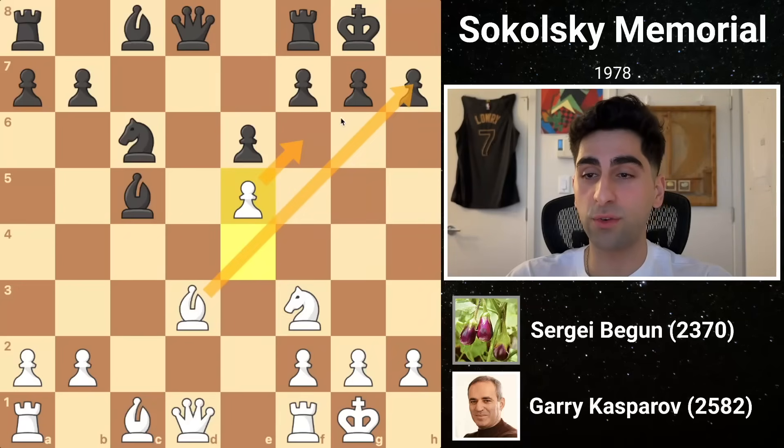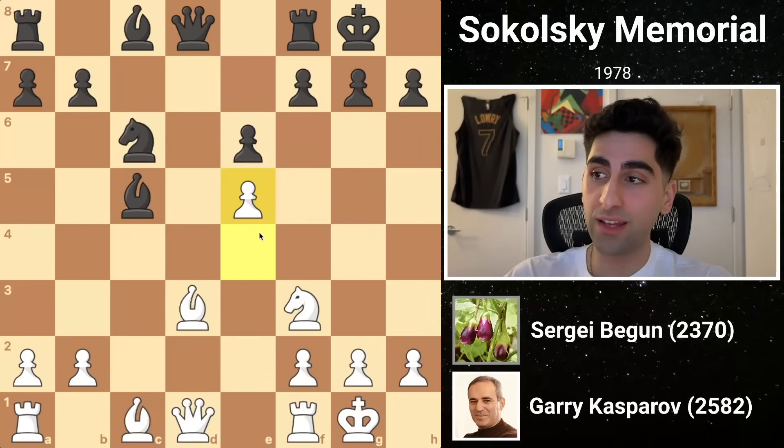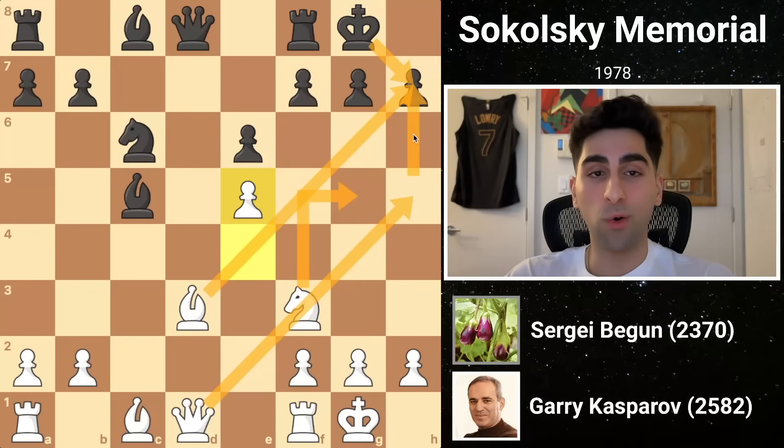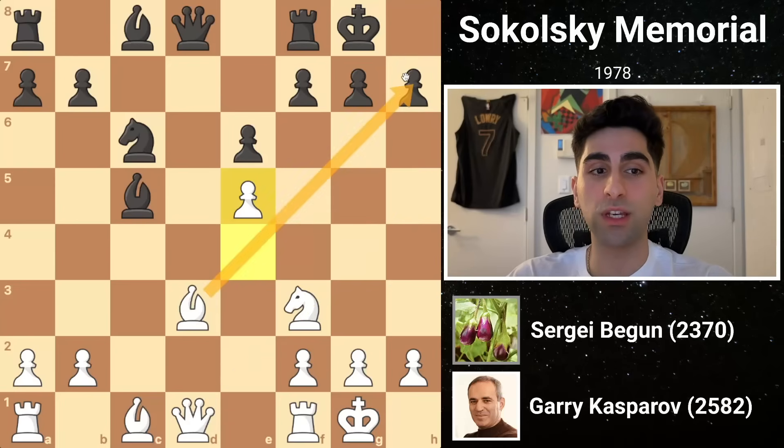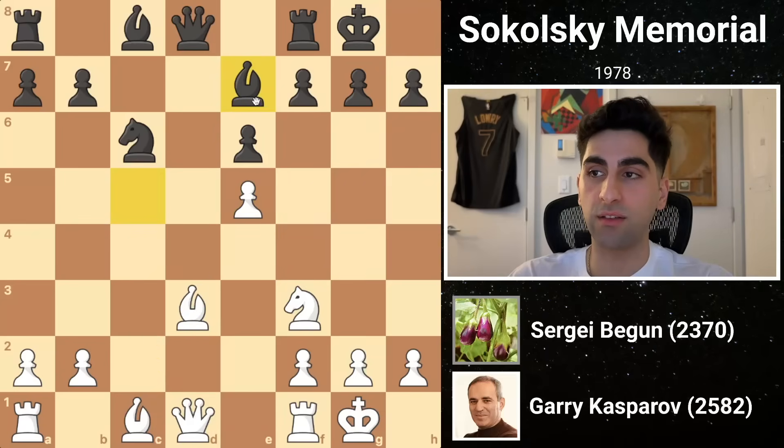This makes things ideal for an attack on black's king. Now white is potentially threatening a Greek gift sacrifice with bishop takes h7, followed by knight g5 and queen h5. Or another option would be simply to take on h7, and once the king would recapture, queen c2 would regain the bishop by way of a fork, after which white would emerge a pawn. In light of all of this, black drops his bishop back to e7, guarding the g5 square from the knight, and getting out of any tactics.